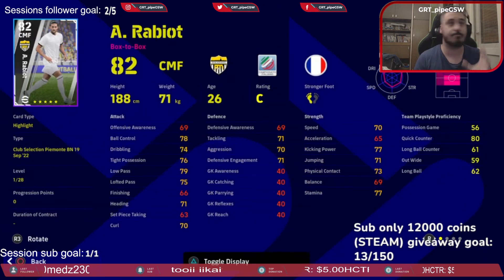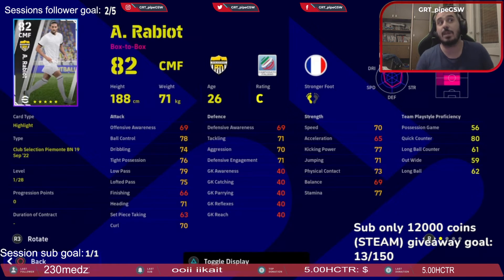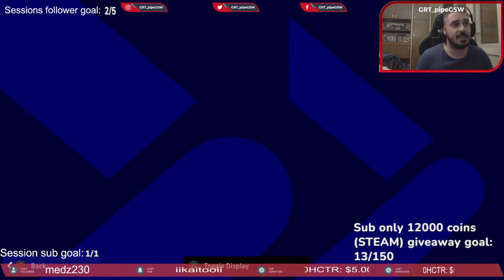Rabiot — honestly I wouldn't recommend him to anyone. He is box-to-box but he is slow. Same playstyle principle as Locatelli, but you need to increase his defensive awareness, tackling, aggression, and defensive engagement — a lot. Ball control, dribbling, and tight possession are already decent, so you won't lose the ball much. But something is off with him for me personally — maybe because of his time at Juventus — but it can be decent, it's up to you.